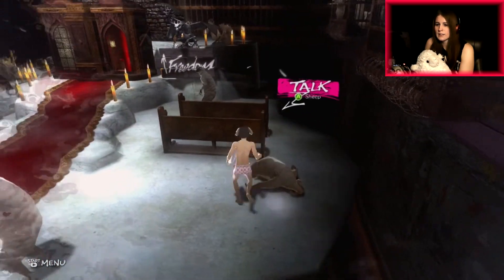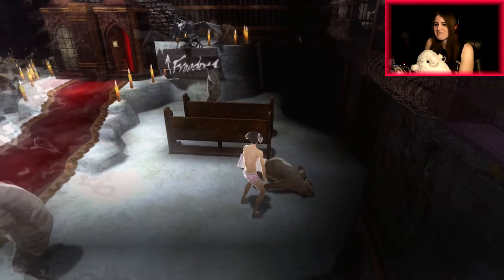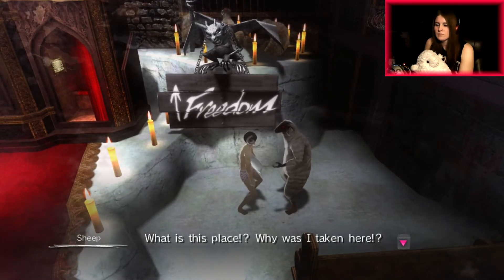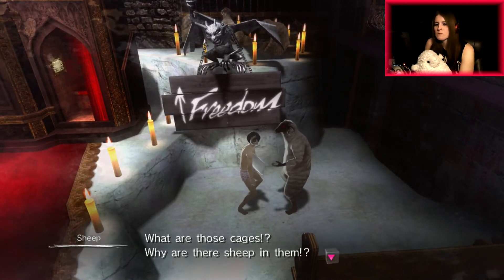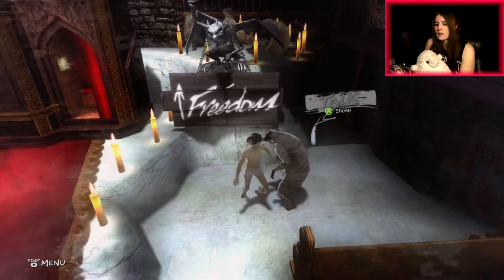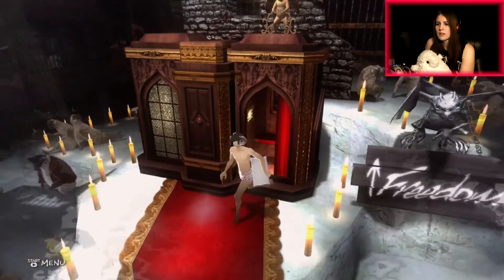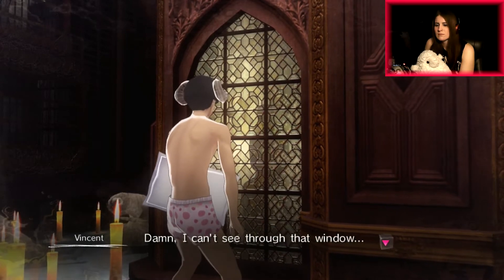This poor guy — he's exhausted. 'Everyone dies eventually. Dying sooner at least saves you some pain.' There's a man giving up. 'What is this place? Why was I taken here? What are those cages? Why are there sheep in them? I've had it — get me out of here!' Yeah, I don't like the sheep in cages, it makes me sad. There's a guy over here — is there someone in there? Can't see through that window.